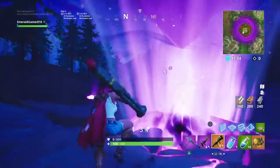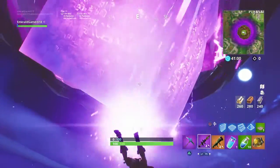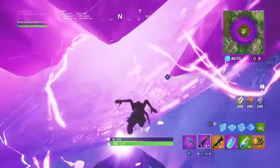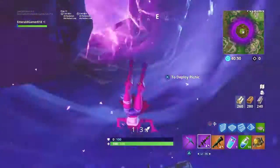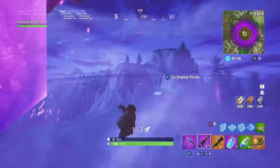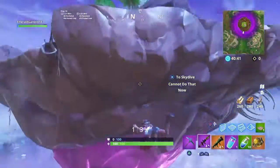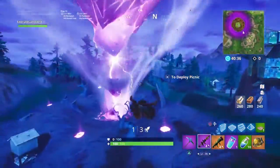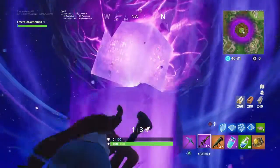When it made it to the lake, it changed the water to the cube's color — like a purple paint — and the water was bouncing just like the cube does. After a few days when Season 6 started, it took the island — Loot Lake — and ripped it out of the water, and the cube has been under the island ever since.